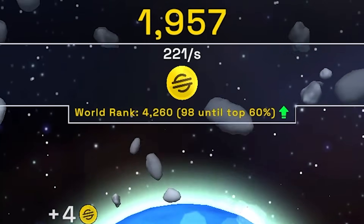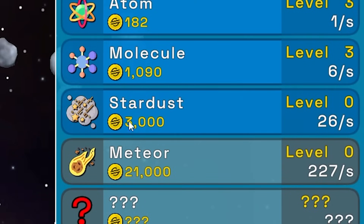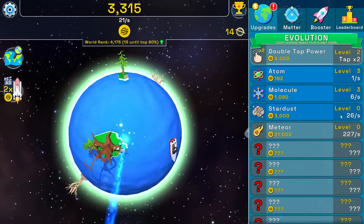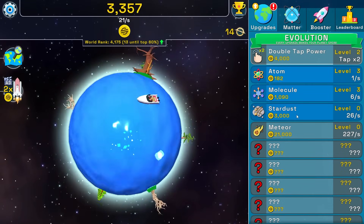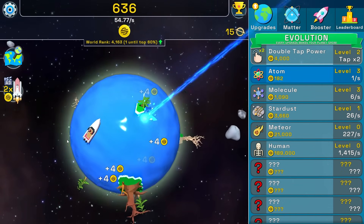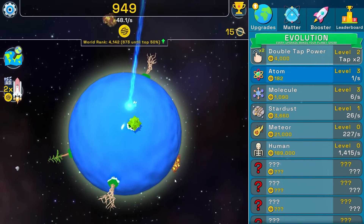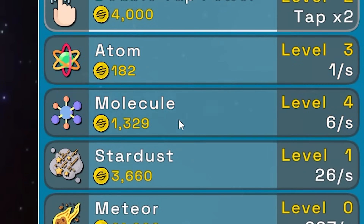With double tap power we should be getting twice as much — about 222 scam coins per second. I can now buy the stardust for 3000, adding another 26 scam coins per second. We got another beautiful tree right in the middle. There's a weird little asteroid — oh, is that copper? Let's get another molecule.